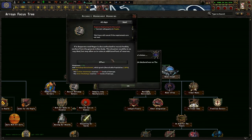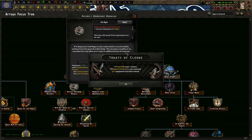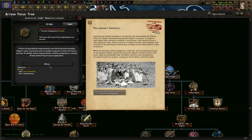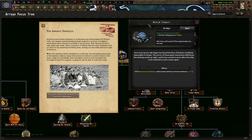If in desperate need, Nagora is also authorized to recruit healthy workers from the general civilian body. The situation would have been no way ideal, but may allow us to raise additional reserves. Redeploy Army Builders — already blessed with peace ever since the events of the oil rig. Still, Nagora had been capable of preparing for both peace and war. The Army Builders made up a sizable portion of the military's manpower but could be used to kickstart new infrastructure projects when needed. Redeploy Army Manufacturers — a force of specialized weaponsmiths was hired and maintained by Nagora's army, ensuring access to quality weapons in times of crisis. These weaponsmiths could be assigned to a variety of jobs bolstering supply lines. Never forget — Nagora has found the fear of the Enclave impossible to forget. The terror of those giant metal men still leaves him shaking awake at night, and he has vowed to never allow his tribe to be reduced to such a state again.